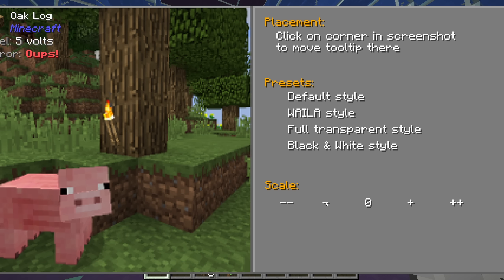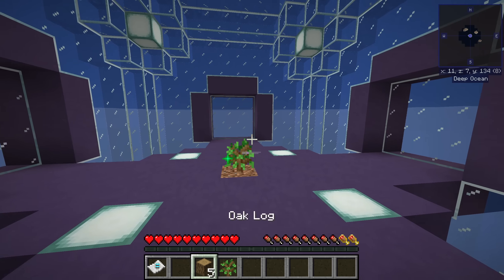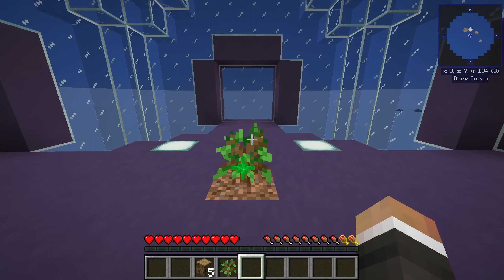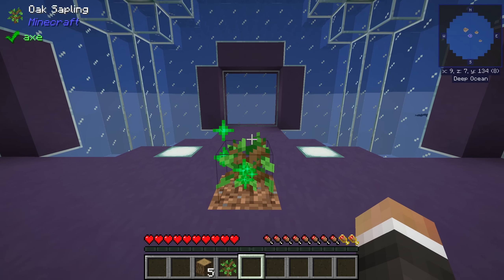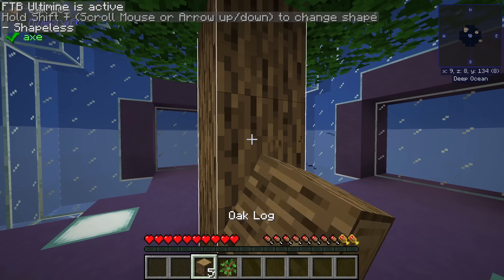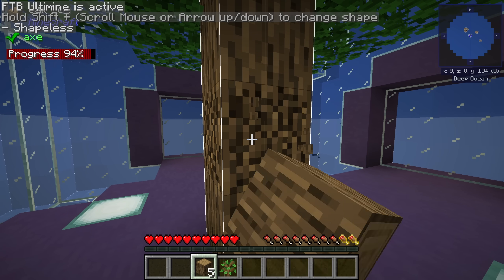I'm going to go with the full transparent style, so there's no box in the top left corner — just the text. I'll also make it a little bit smaller. We also have Tree Growing Simulator, so as we shift, the tree here will grow more quickly. And again, we can repeat the process of tearing it down using FTB Ultimine.